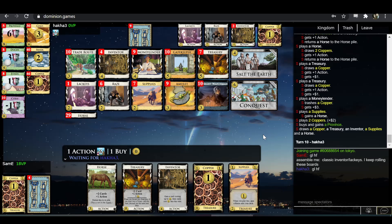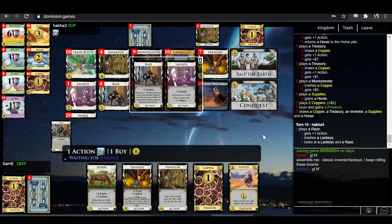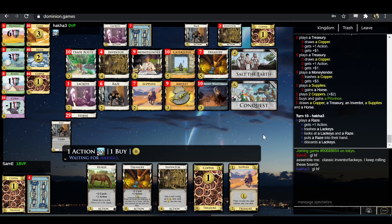We're coming down to the wire here. I'm not sure as Hakka how much he even tried to have a full turn on these close-to-final turns, because drawing all the way through your deck is going to cost you a bunch of Villagers — probably the thing in most short supply here. Maybe you just trash a copper, take a Lackeys, and end your turn. Trash a Lackeys also makes sense. If you trash copper and gain Lackeys, you have no money, and everything still costs one.